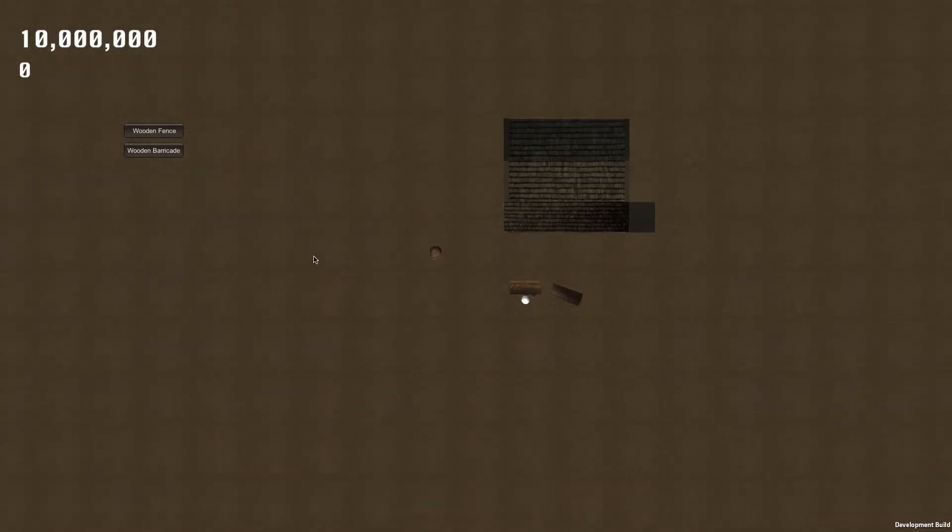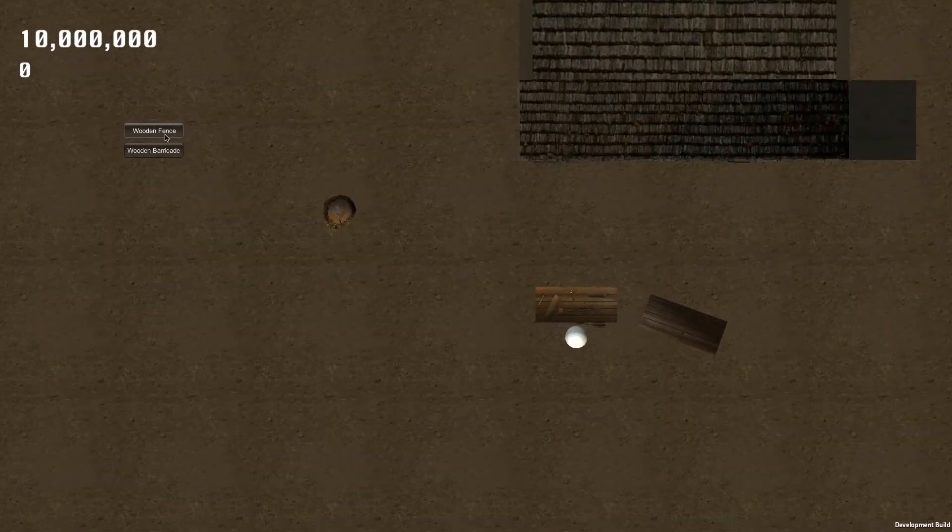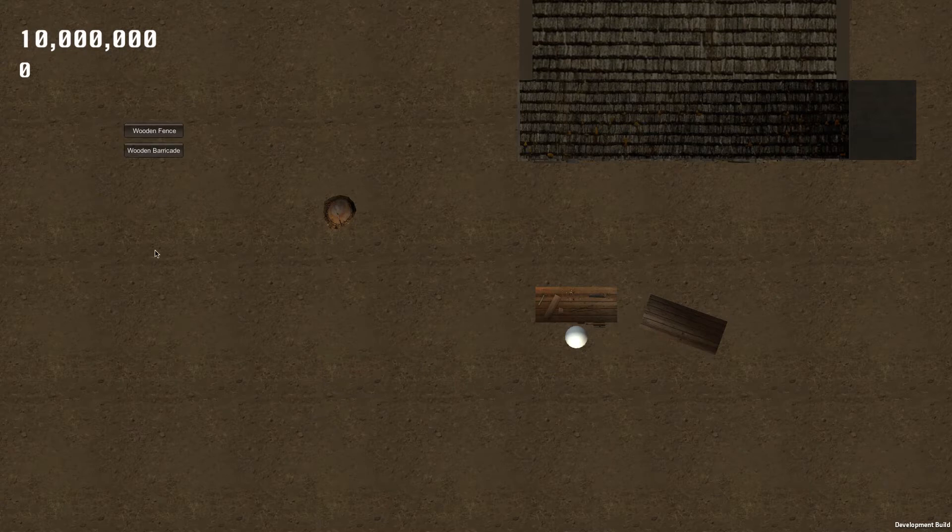Here you can zoom in and out and navigate this piece of land that you have. There will be a whole list of options — from fences to catapults, mostly wood and stone at the beginning. You can click on the fence to create it, then hold down shift to snap it if you want to put them all in a line, and you can rotate it.